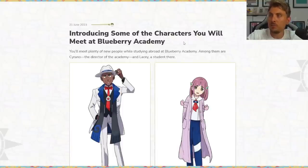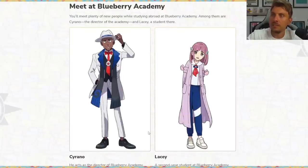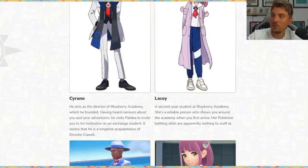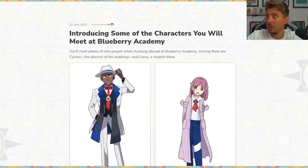Finally, we get to meet some new characters at the Blueberry Academy. There's Kairano, the director of the academy, and Lacey, a student there. Having heard rumors about you and your adventures, Kairano visits Paldea to invite you to his institution as an exchange student — he appears to be a long-time acquaintance of Director Clavel. He's got a Honedge motif on his scarf, which may hint at something. Lacey is a second-year student who shows you around the academy, and her Pokemon battling skills are apparently nothing to scoff at.